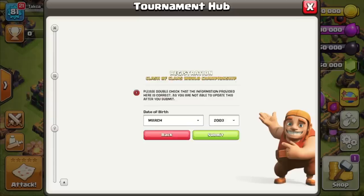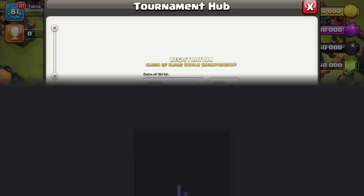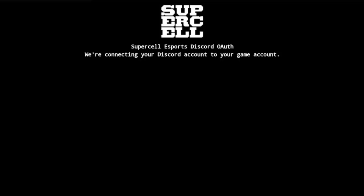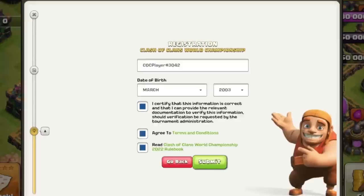Next, it's time to certify. Be sure to read the terms and conditions and rulebook before proceeding. Now, time to authenticate your Discord account. This will open Discord on your device, where you will then connect your account. With a successful authentication, you will automatically be returned to the Tournament Hub. Confirm that the information is correct, then Submit.